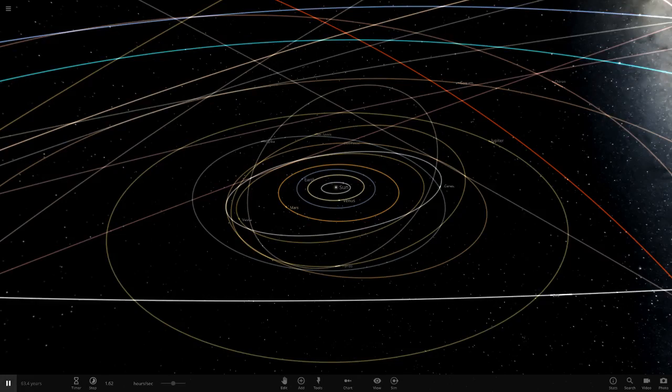Hello everyone and welcome back to another Universe Sandbox 2 video. Today we're going to be doing an idea which one of you guys submitted in my Discord server, so special thanks to the user 'Something Else' for suggesting this. The idea is: what if the planets orbited the Sun based on their mass? One Earth equals one astronomical unit.